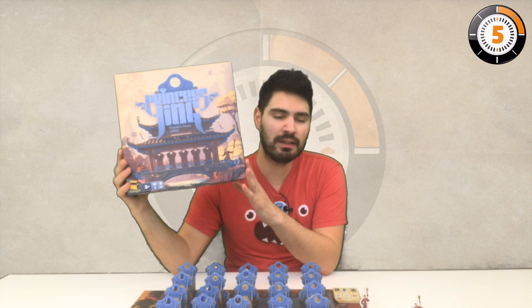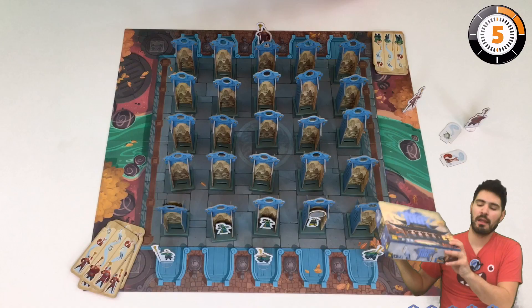Hello, I'm Mathieu from ludobox.fr and I'm going to give you an overview of Princess Jing. Princess Jing is a bluffing game and a memory game, strictly for two players, for ages eight and up, and it plays in around 20-25 minutes.